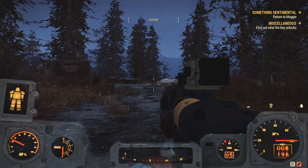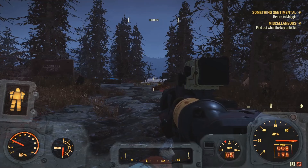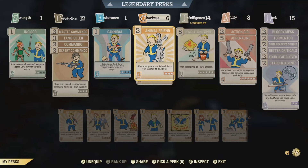Hello everybody, today I have another video for you. This one isn't really a glitch — it's actually to show you how to get a pet at your camp, because since I've been playing I've noticed nobody has pets.